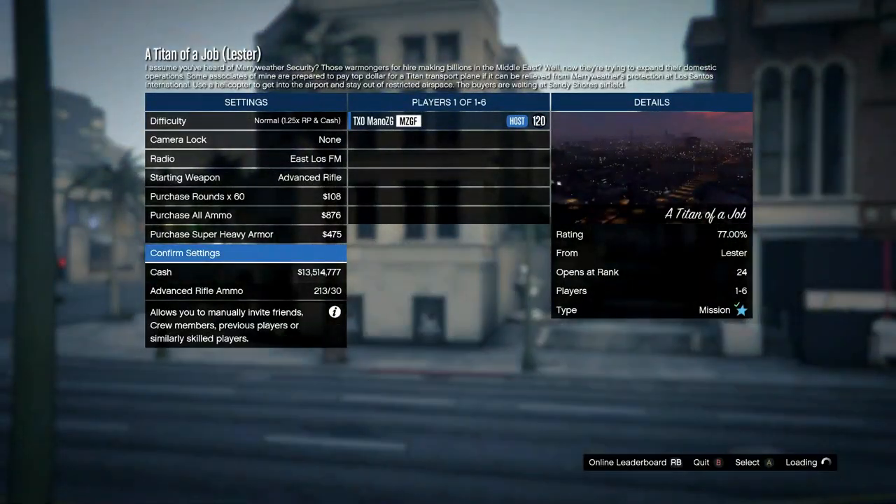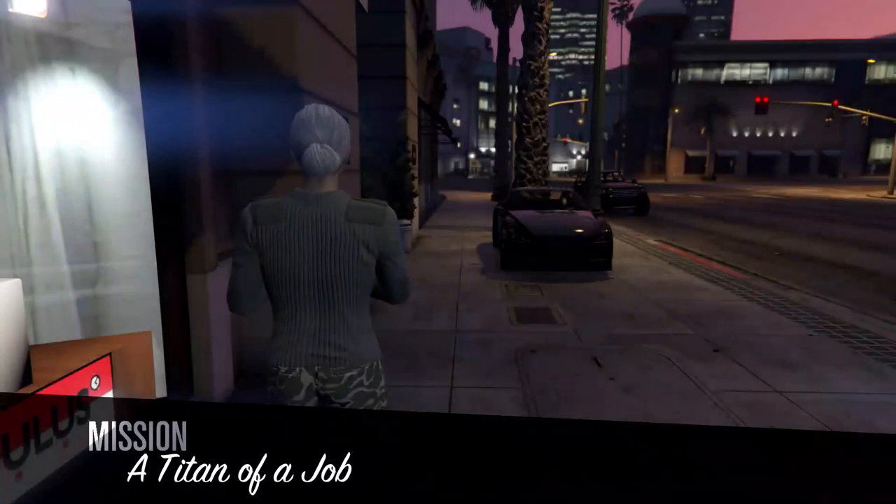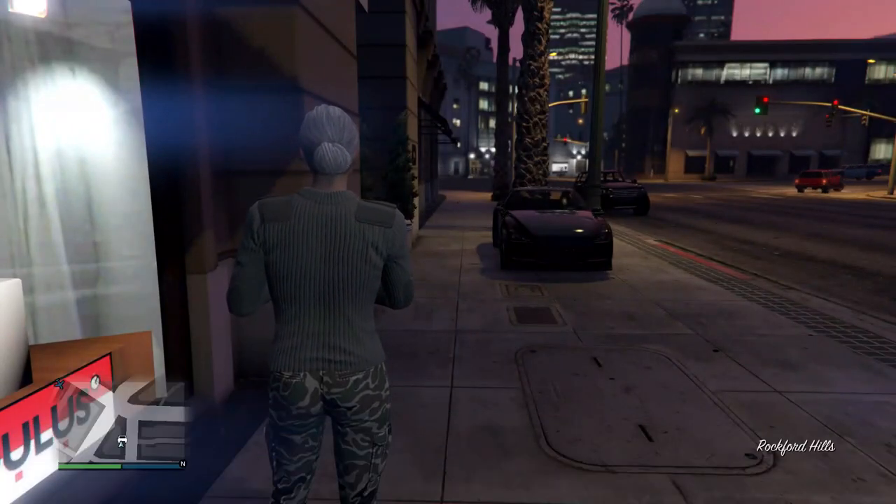Confirm settings, press Play, and then when you start and the session is launching, tell your friend to get in the car, press right on the D-pad, hover over Sell, and click Sell.